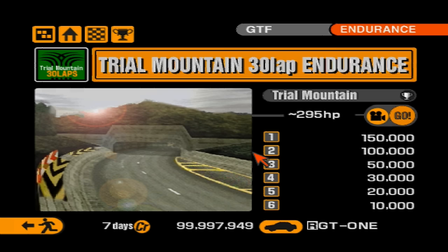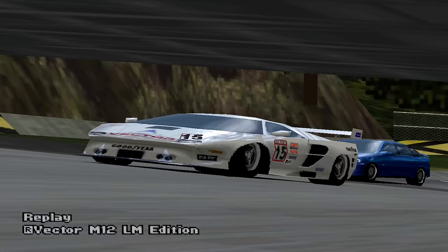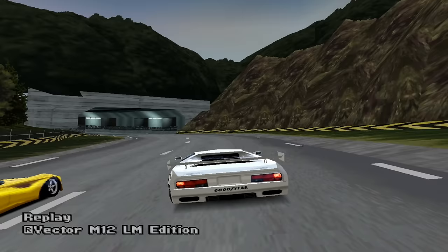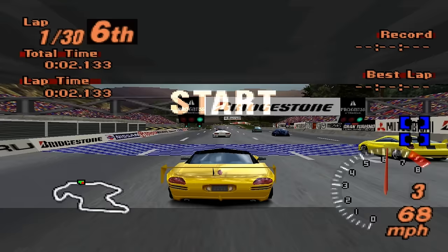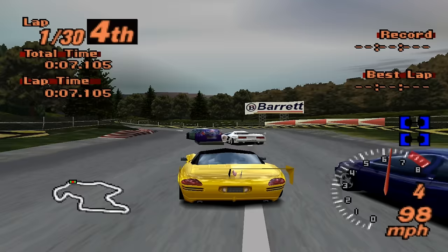Lastly, we have the Trial Mountain 30 Laps Endurance Race, which we've saved for last because it has the game's biggest rule-breaking cheat. The car is the Vector M12 LM Edition, which should appear at the Millennium in Rome Endurance Race. However, its appearance in this race means it has 384 bhp over the event's limit of 295 — meaning it's almost impossible to beat. Almost. It is beatable, and our car of choice is the Dodge Concept Car. Depending on where the M12 starts, it will likely get caught in traffic — but not for long.